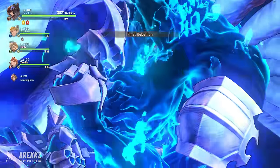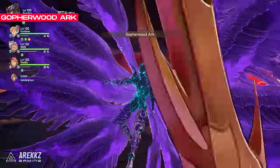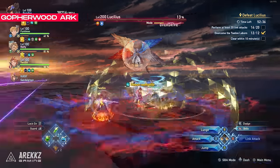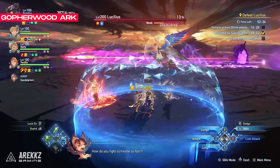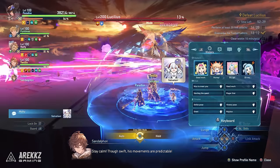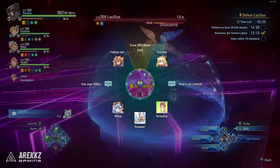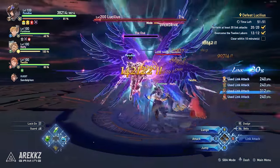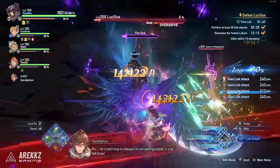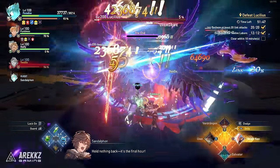Once he reaches around 15% health, he begins the Gotha Wood arc. In this phase he beams across the stage, leaving lines indicating where he'll attack — if you've played the endgame, you'll recognise this from Id. Just avoid the lines and block if needed. Finally, Lucilius has one more trick called It's the End — a damage check where his swords do ground AoE attacks all around him. During this phase, simply burst him down while surviving to win.